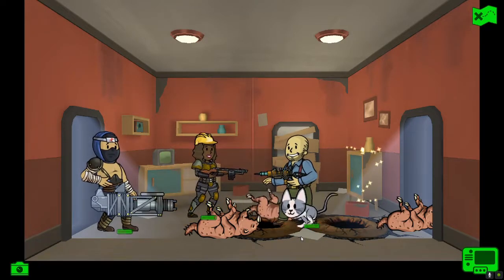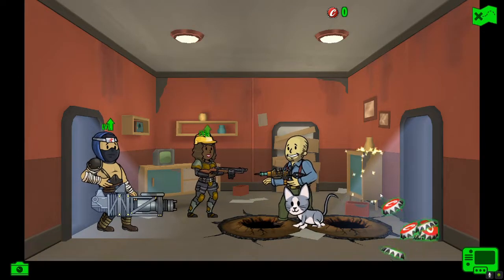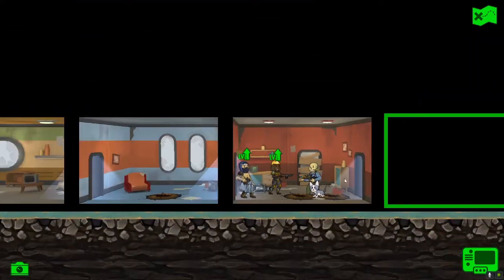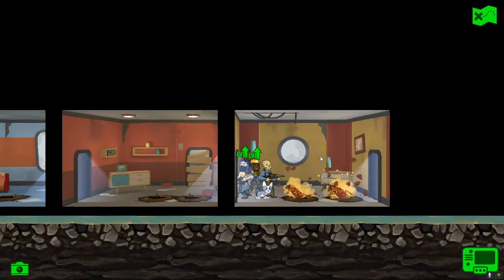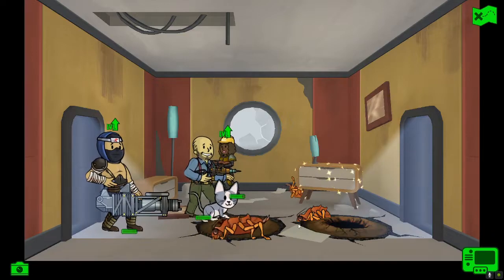Reload - there we go, all three dead. Lovely jubbly. Let's collect the body, the caps, and the fan, and two of our guys are ready to level up. Isn't that a lovely, convenient, free health recharge for them? Okay, let's get these rad roaches destroyed.